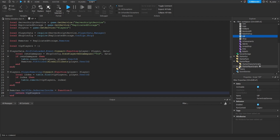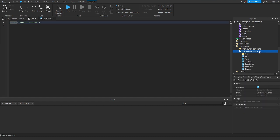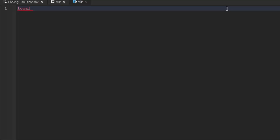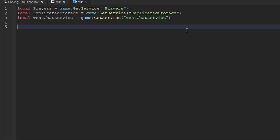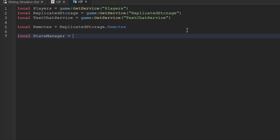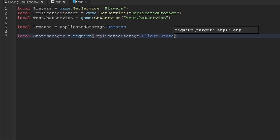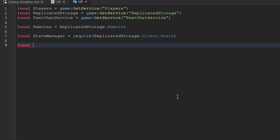Now we can move over to scripting on the client side. We'll go inside Starter Player > Starter Player Scripts and create a brand new local script, renaming it 'VIP'. Inside here we get a couple of services: Players, Replicated Storage, and TextChatService. We'll create a variable for remotes as `ReplicatedStorage.Remotes`, and also get the player state manager: `require(ReplicatedStorage.Client.State)`.